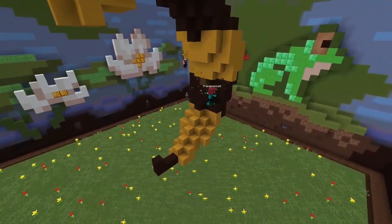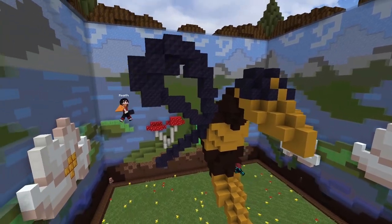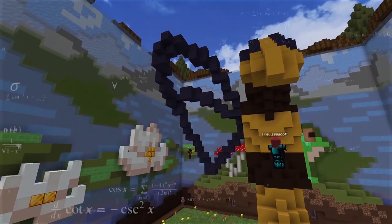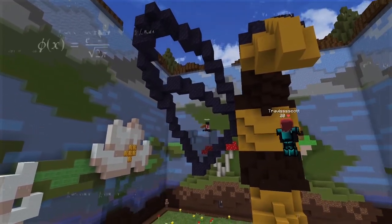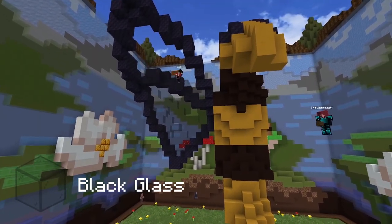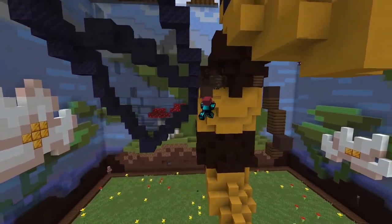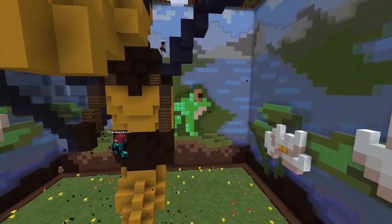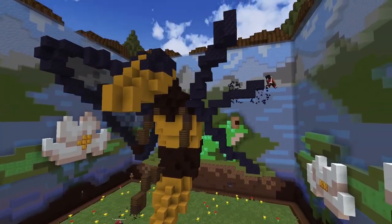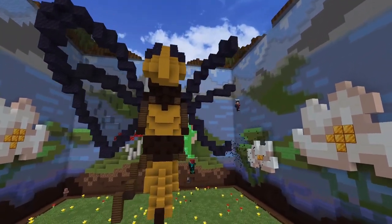I use obsidian again, and I'm just gonna build three lines and then line them up with a fourth one. If you continue with black glass, you have to fill all the wings. Make sure to make the wings as symmetrical as possible, otherwise the build will not look as organic as we want it.